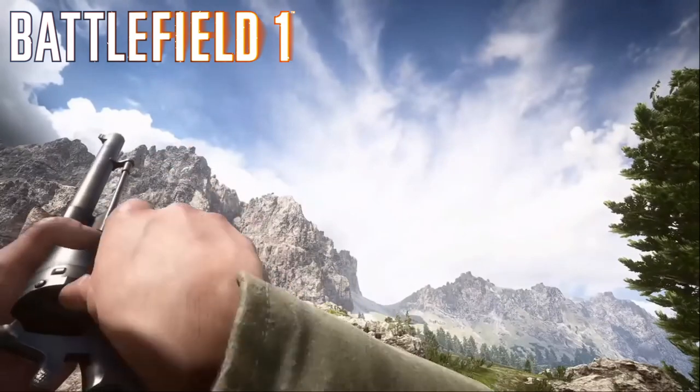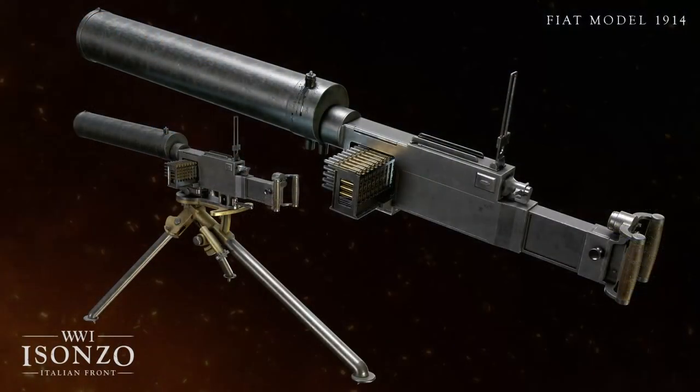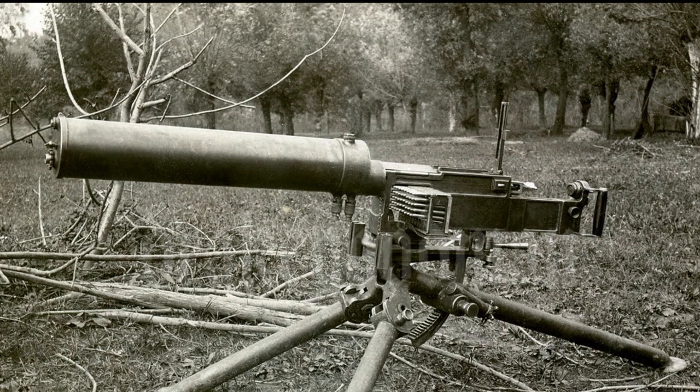The final small arms weapon to talk about is the machine gun, that being the Fiat Ravelli 1914 HMG. The developers seem to make note of the gun's reliability issues repeatedly, which makes me wonder about the potential for jamming or weapon malfunctions in game. Personally, I don't think that would fit well in most games, but I think it would be great in Isonzo, as it would further add to the atmosphere and could be used as a balancing tool to prevent people from doing large mag dumps with HMGs.